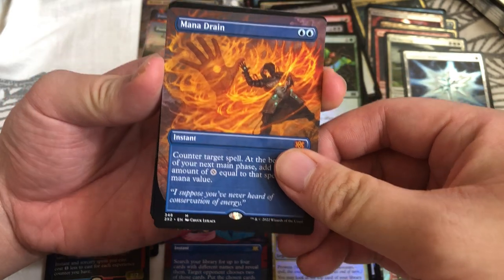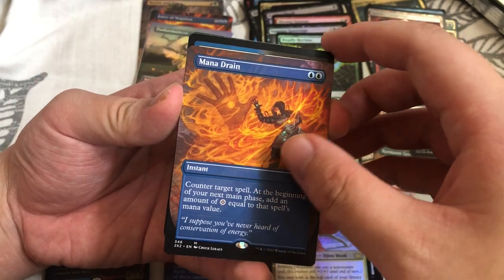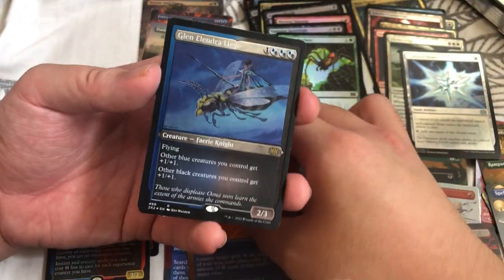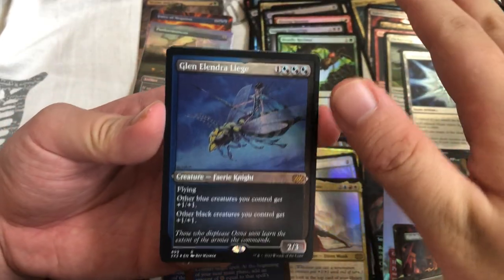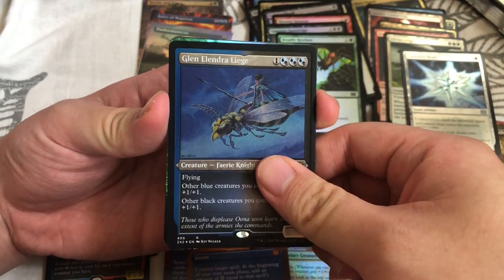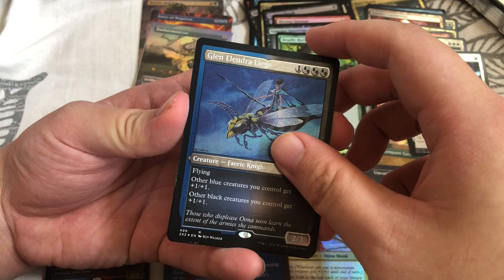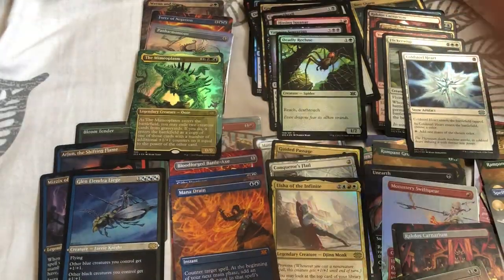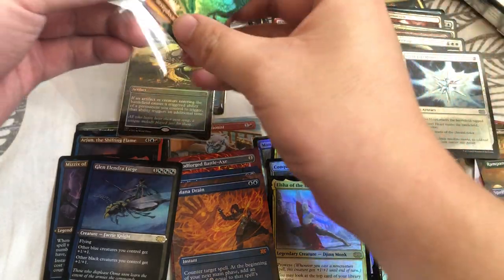I don't think I can get a box better than this — this is absolutely bonkers. Blue and black art — Glenn Elandra Leach. Last EA foil — I'm guessing it's a commander card. The Mimeoplasm! But it's okay — I got a Mana Drain! This has been a bonkers, crazy, and amazing box opening. I dare say I have not had a better box opening than this.